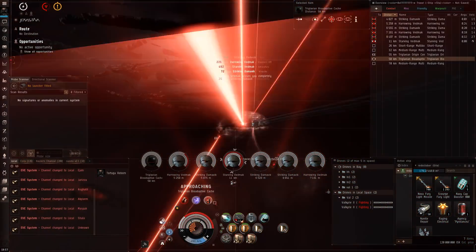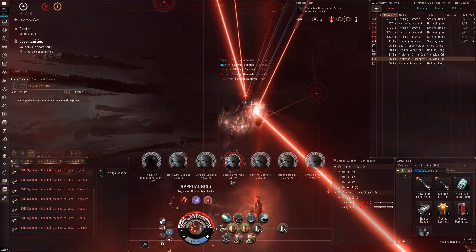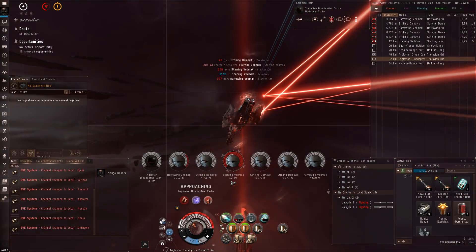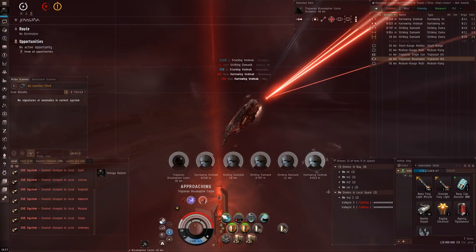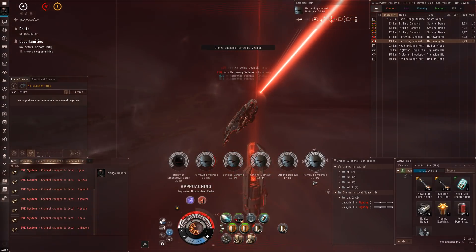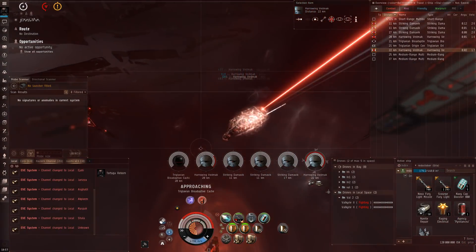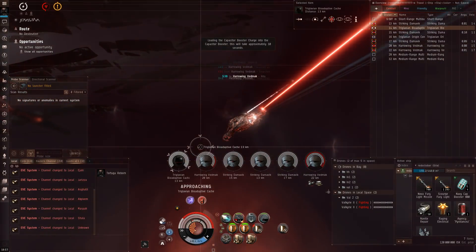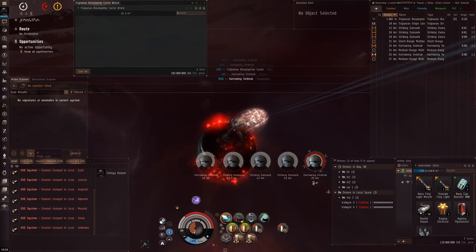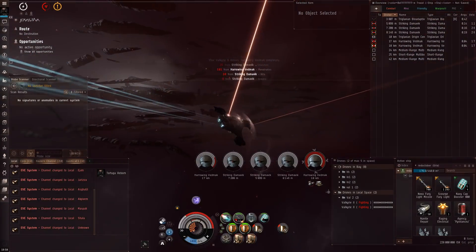We're heading towards a container. Actually, I've got one Starving left. I need to up my absolute everything — so I'm overloading my hardeners. I haven't actually consumed any damage yet, but how stupid is that? The capacitor is empty. Not anymore, it's not. There we go — so we punch the cap booster back in. I'm going to drop this next. There we go, I've cleared that at least. Turning on sideways, getting some transversal.